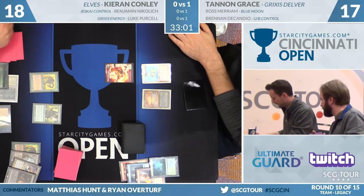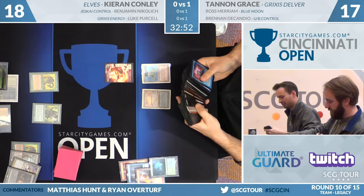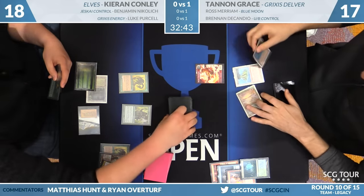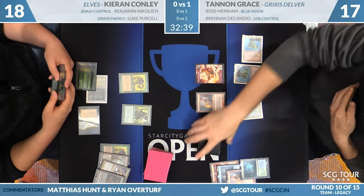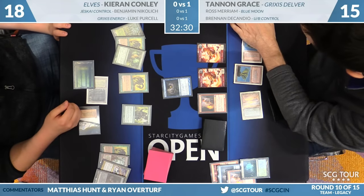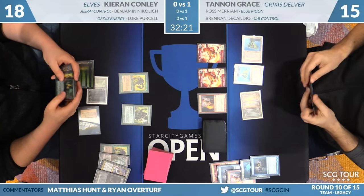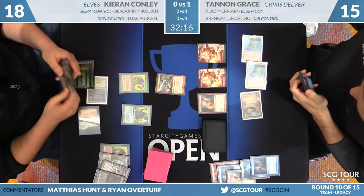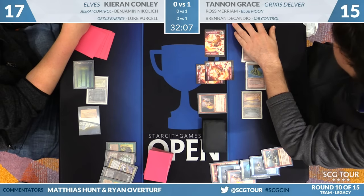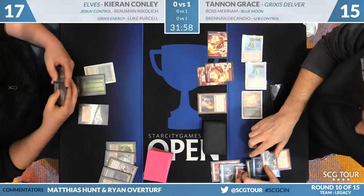Tannin will try to rebuild — we know he has another Young Pyromancer. Kieran's setup is getting pretty threatening. He has this Symbiote, Visionary, three lands, and 18 life still to work with. Doesn't look like much but Tannin is very far behind. Young Pyromancer for Tannin, another Gitaxian Probe. Tannin sees the Cradle, the second Symbiote, and the Natural Order he already knew about. Tannin can draw Force of Will to try to keep Natural Order in check and he'll cast Forked Bolt. Kieran in response will put the Visionary back in his hand.